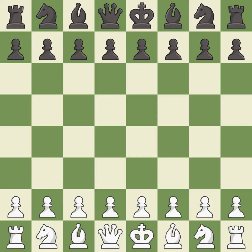Slav Defense, modern chameleon variation, 5.e3. This was a close game that was lost by a mistake. White really outplayed black in that one. The opening was balanced, white was a cut above black in the middle game, and white's accurate endgame play outshined black.